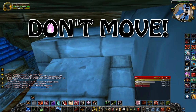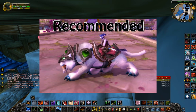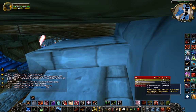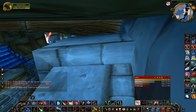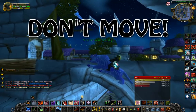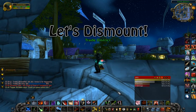You are on the correct point. You need to jump here, and for this step you need a mount — I recommend the saber cat mounts. Let's mount up and go to the top. W then space. You are on the correct point. Don't move now. Let's dismount first.